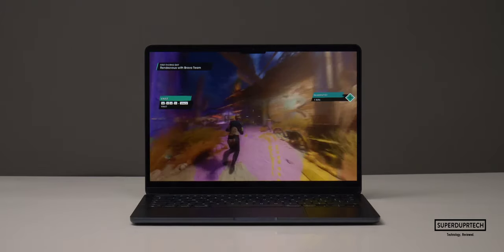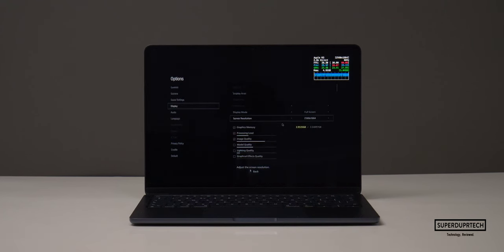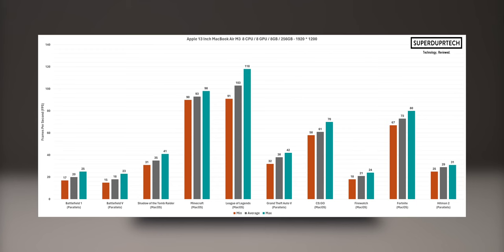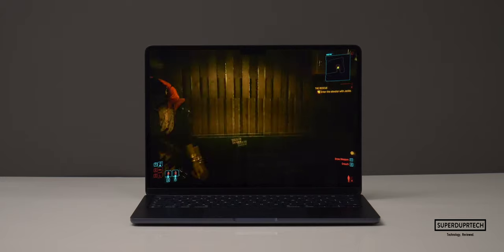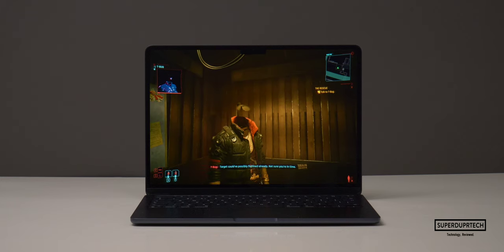With a handful of games still unable to run at 2560x1600, I then decided to lower the resolution to 1920x1200 — a full HD resolution with a 16x10 aspect ratio. At this resolution, Hitman 2 was finally able to play, averaging 29 frames per second. Cyberpunk also ran, but only managed to average 20 frames per second — not exactly the most thrilling experience. Paired with some graphics glitches, as you can clearly see, Cyberpunk is not a game I would suggest playing on this MacBook Air.